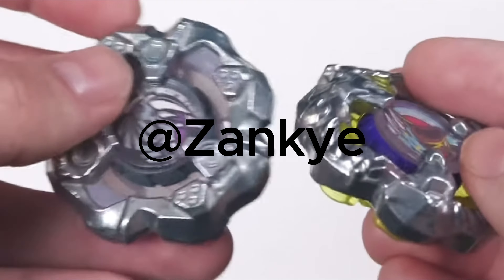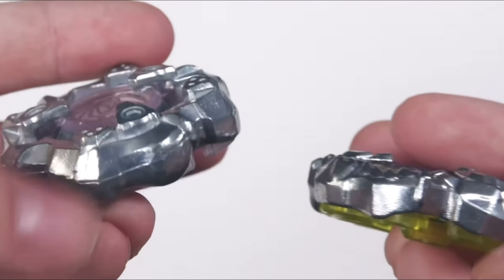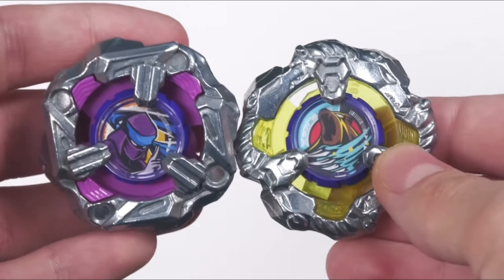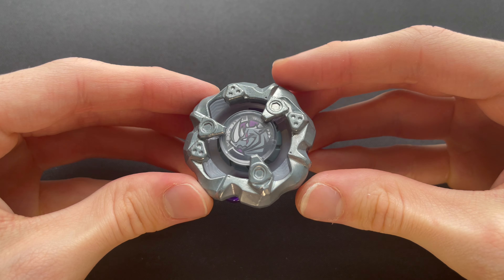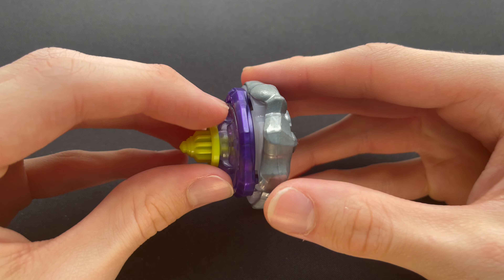Starting with the first single pack we have Savage Bear. Savage Bear was a Hasbro original Beyblade based on Rhino Horn. Savage Bear modifies the Rhino Horn blade to be more aggressive, which is a good thing as Rhino Horn would be used for attack combos. However, the blade is super light and burst prone due to its size being smaller than the average X Beyblade, so it's not really preferred in battle.